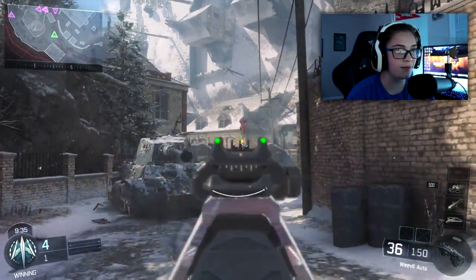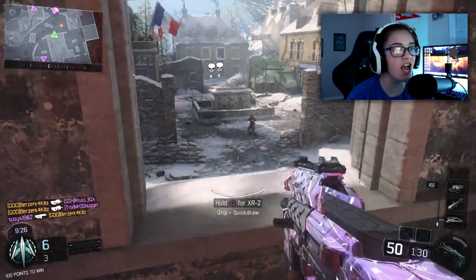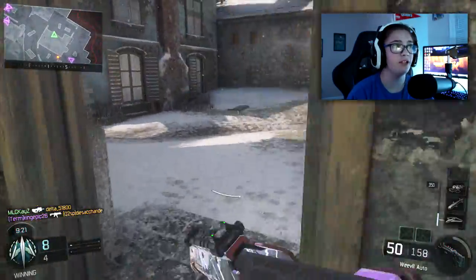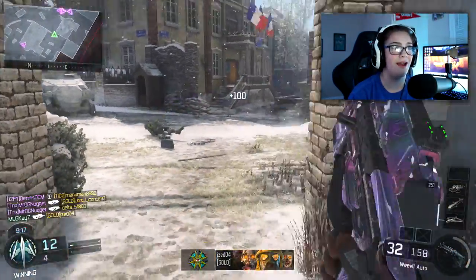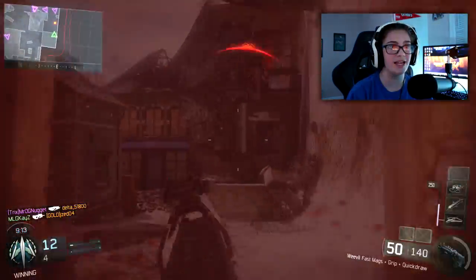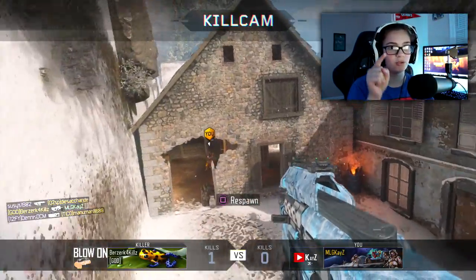We're coming up behind someone now. Always gotten the assist — they just don't like to give me the kill on any gun. There we go, got that kill. The Weevil's got some pretty good range. I do have long barrel on it, so that adds a factor. But other than that, it's a good range SMG, unlike the VMP which is really close up.